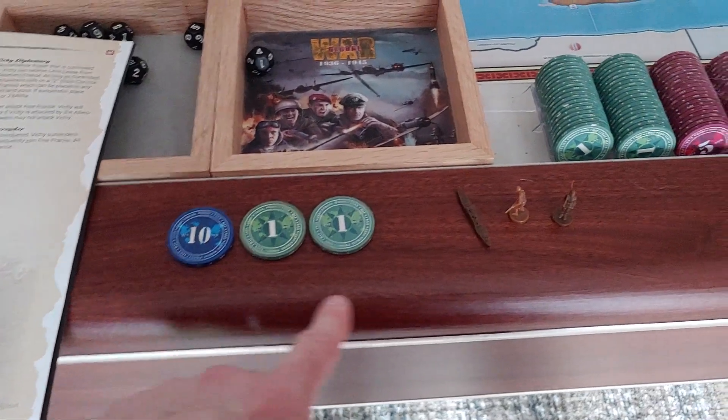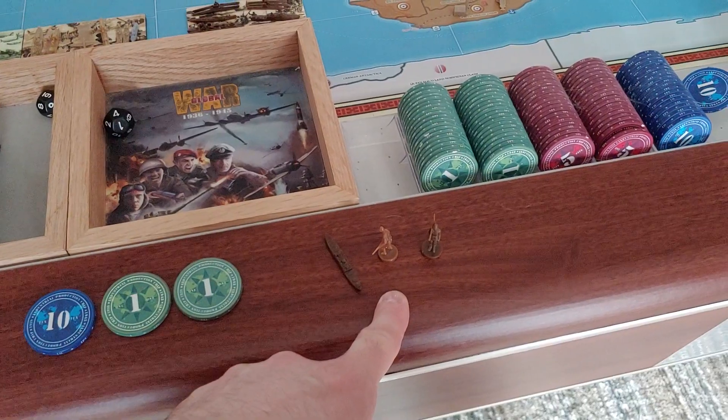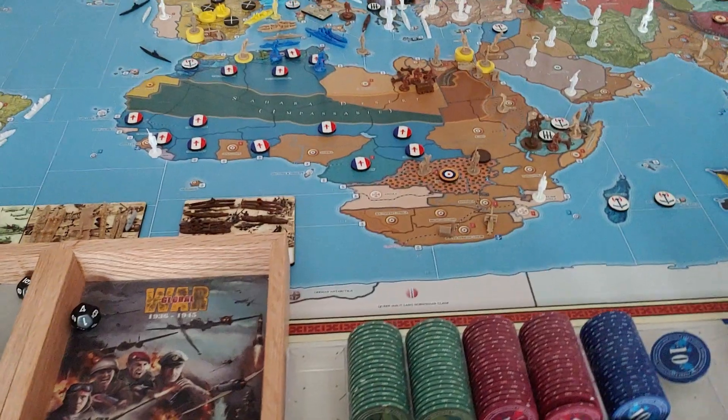For purchases, Italy has $12. They're going to purchase a naval transport for seven, an infantry for three, and a militia for two. That spends all $12.